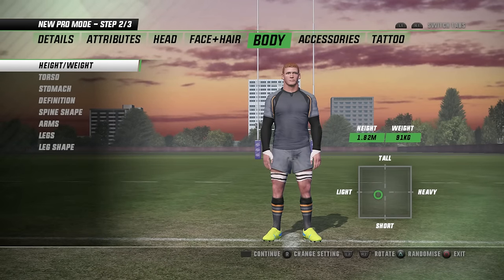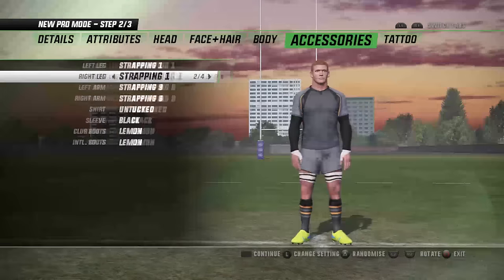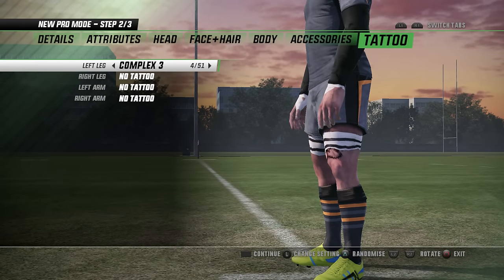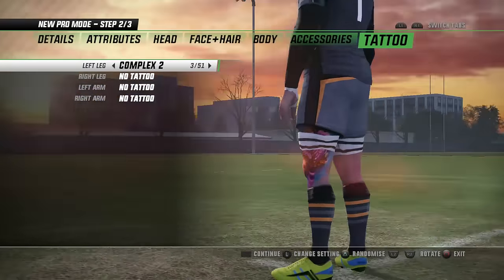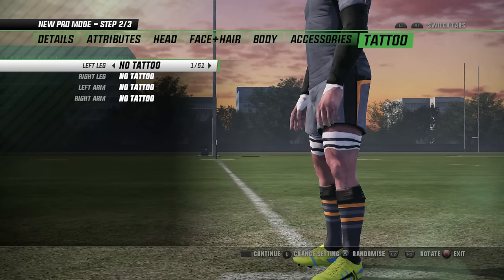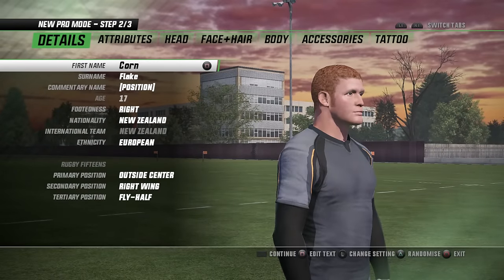So we've got 1.82 metres. We can see we can change all this stuff — the strapping, the boots. The tattoo options are pretty cool. There are 51 different tattoos we can go through, but this guy's going to be clean as a whistle with his ginger hair. Let's move on and see what happens next.